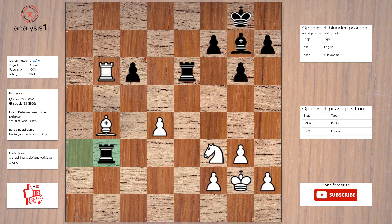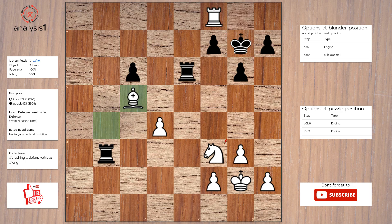Next puzzle. Here are the threats: rook takes pawn. The checks are: rook to b8 check. Solution to the puzzle is: rook to b8 check, bishop to f8, rook takes bishop check, king to g7, bishop to c5.